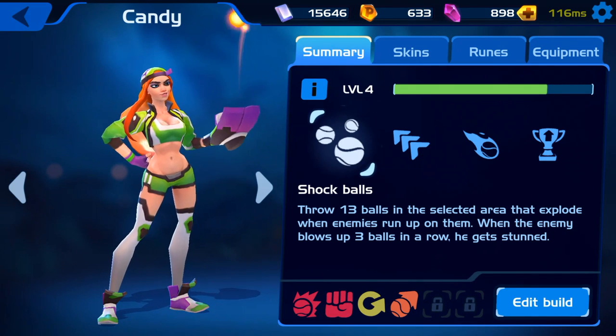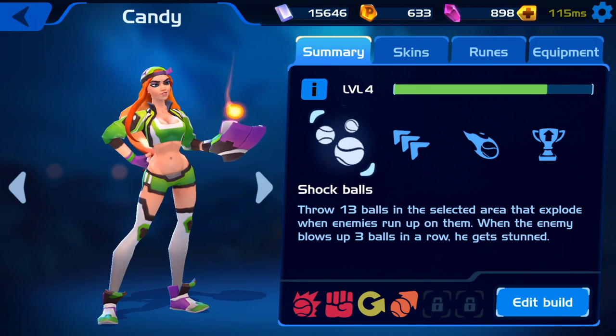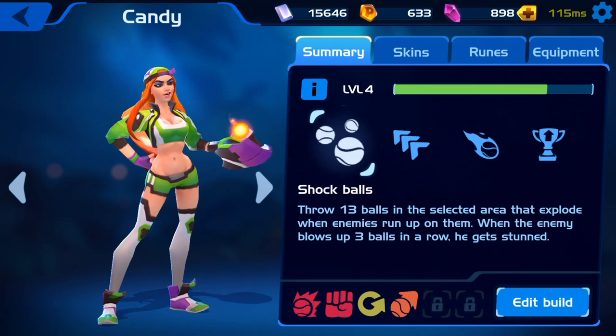Let's talk about her first ability which is Shock Balls. Essentially you drop down 13 balls in a circle area and if anyone walks over it they get damaged, and they also get stunned if they get hit by three.